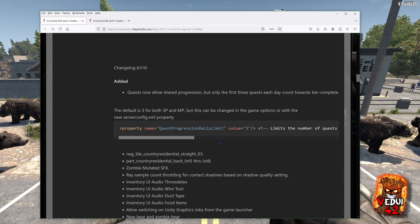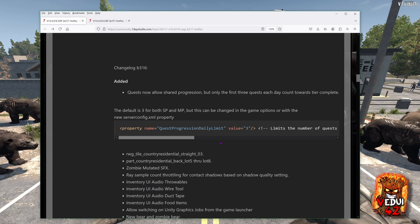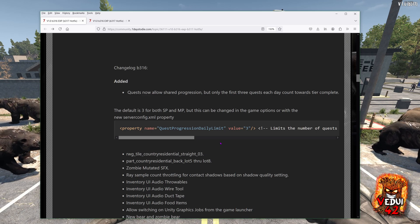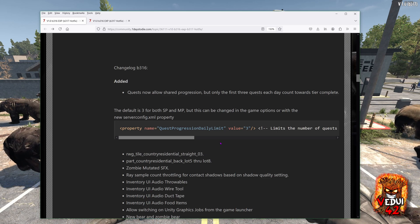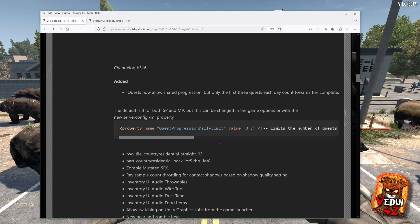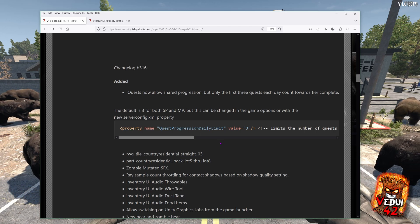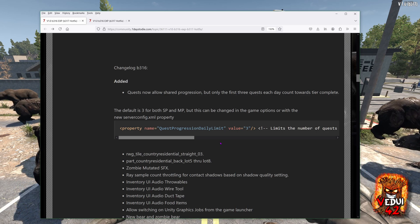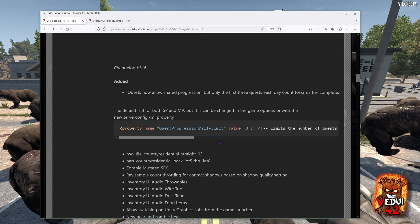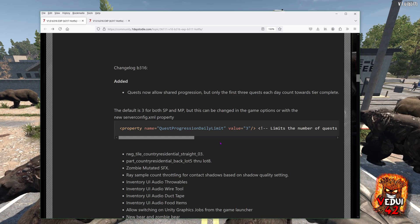The change involves shared quest progression, which people have been asking for. After 3.16 or 3.17 — one of them — the first three quests per day in your team will still count towards your tier completion, and that will really help squads. It was really dumb before: if you were in a five-player team, you had to run a total of 50 quests, 10 each, before everyone had their tier up to 10 and would get rewarded. So this is a big change — it will really help team play.